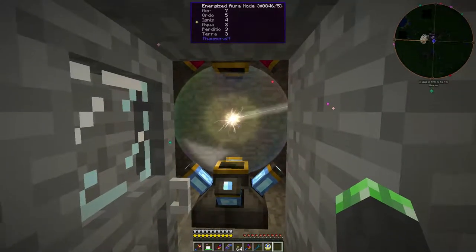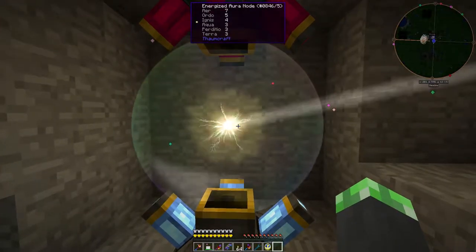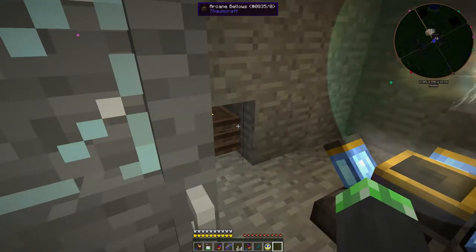I also got this Energized Node up and running, but I kind of goofed up a bit — I really need more Aqua, Perditio, and Terra. Those aspects take the longest to recharge out of any of them. It's just so slow. I really need a new Energized Node, but I'm not really sure what happens if you get rid of the Node Transducer. Probably something bad.